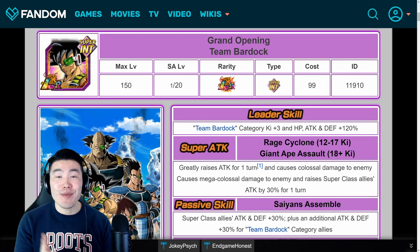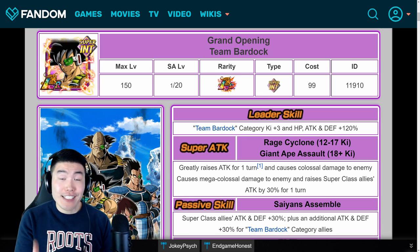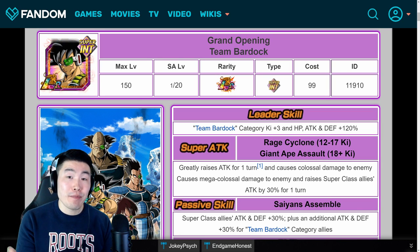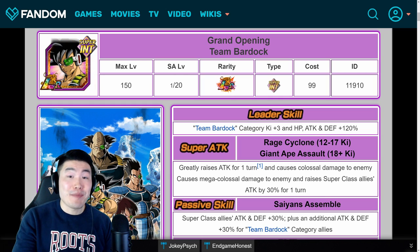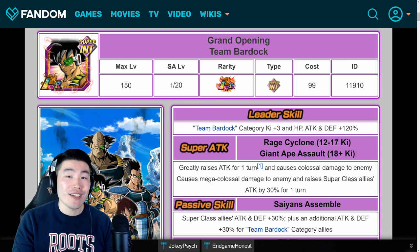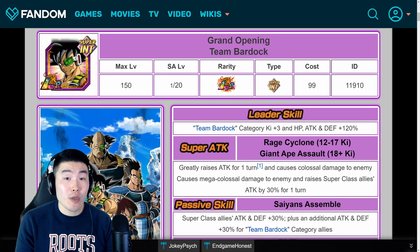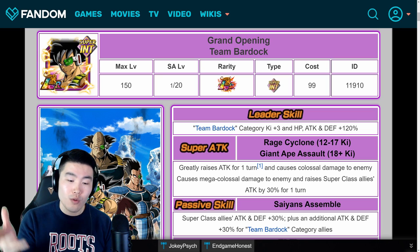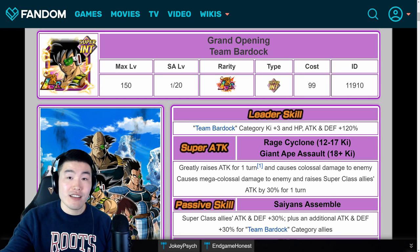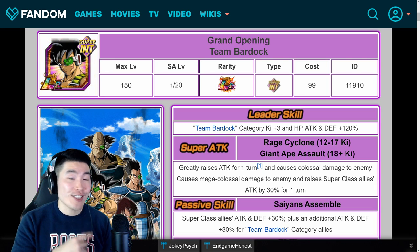Hey, what's up guys? I'm Tiger with Tiger Uppercut Media, back with another Dokkan Battle video. So recently, a lot of people in my streams have been asking me about the best way to build each member of the free-to-play Team Bardock as far as their hidden potential skills go. So in today's video, I'm going to be giving you guys my personal opinion about the best build for each of these units to get the most out of them. But keep in mind that all of this is my own personal opinion, so if you disagree with something I say, that's totally fine. And the good thing about these guys is that with the exception of the LR Team Bardock, you can essentially change their hidden potential skills anytime you want just by farming a few more dupes. So if you do one build and you don't like it, you can just make some changes and test that out. So with all that said, without further ado, let's jump right into it.